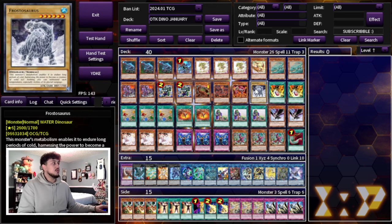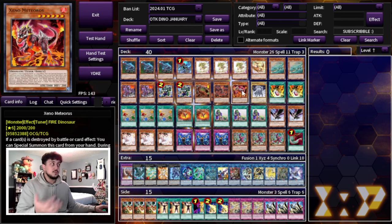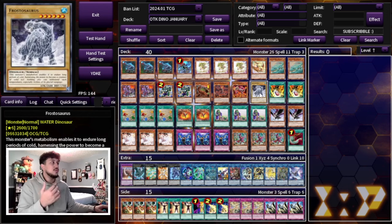We're playing one Xenometeoris and one Frostasaurus. The reason I'm playing Frostasaurus over Fire Opal or others is that if you're not using it as a Rank 6 material, having it go to the graveyard is very important. Fire Head used to be powerful because it played around Gozenmatch — if your opponent had Gozenmatch, you could still summon the Fire Monster since your Xeno is a Fire. However, Gozenmatch is now at 1, so that's much less of a concern. Frostasaurus is also just the highest attack option at 2600.